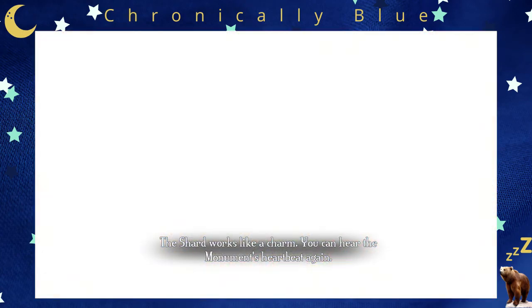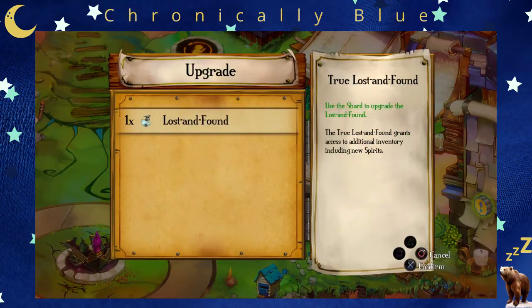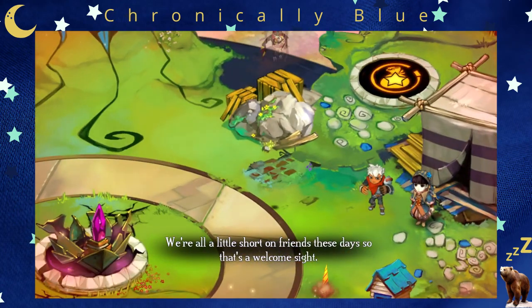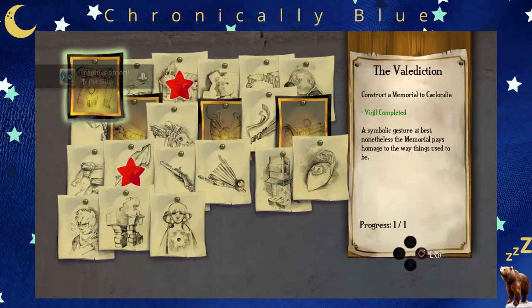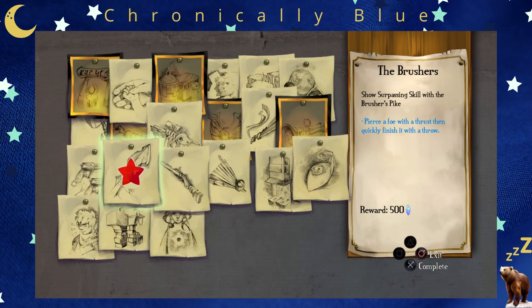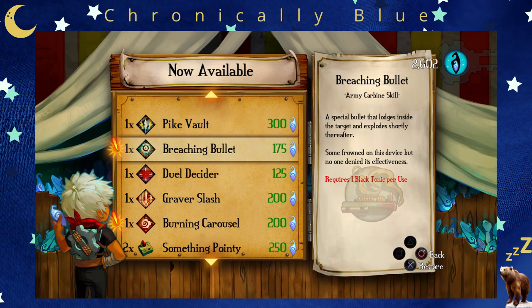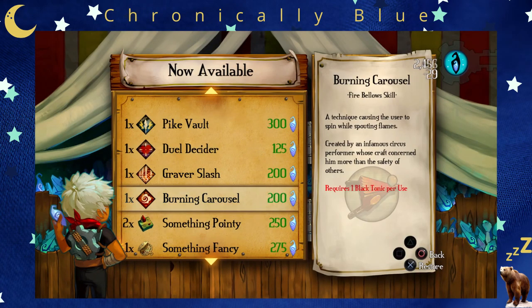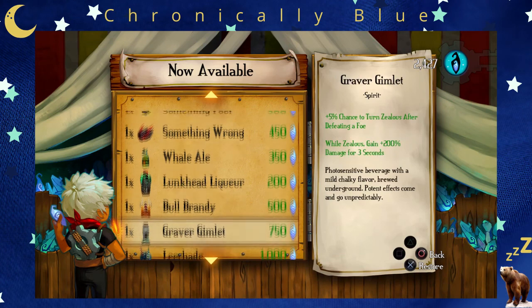The shard works like a charm — you can hear the monument's heartbeat again. So we have three areas left that we can upgrade. We have the lost and found, which we're going to upgrade. Here we got a trophy — Pet Sitter. To get that you have to have a lot of stuff. You gotta have the land shark, the squirt, the bird, the bull. Honestly, if you just play through the game, you're gonna get that — it's not one of the hard ones. It's something even I didn't know about, because while I was playing it on the Switch, there were no achievements on the Switch.